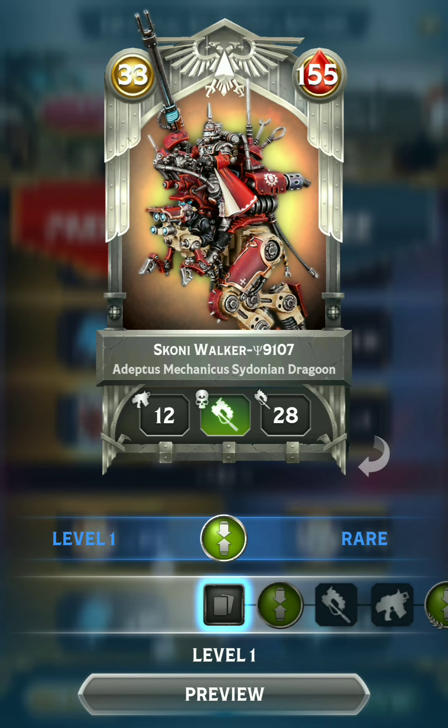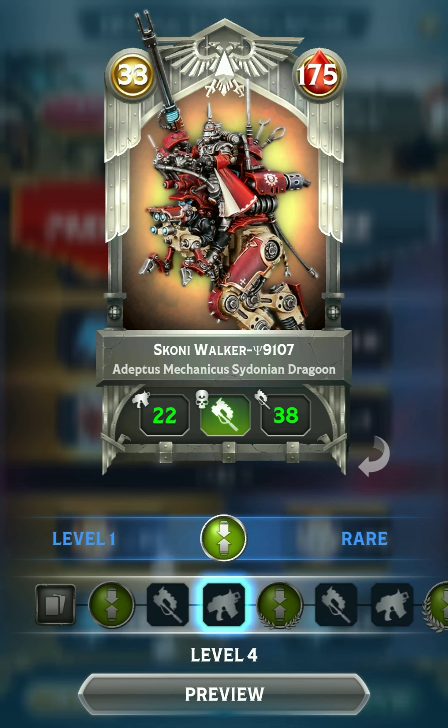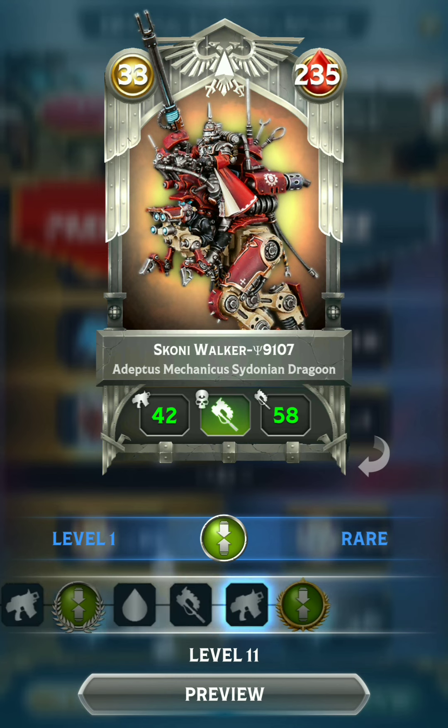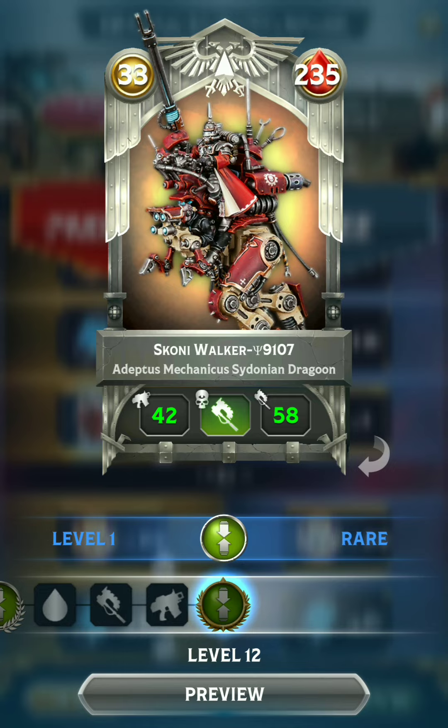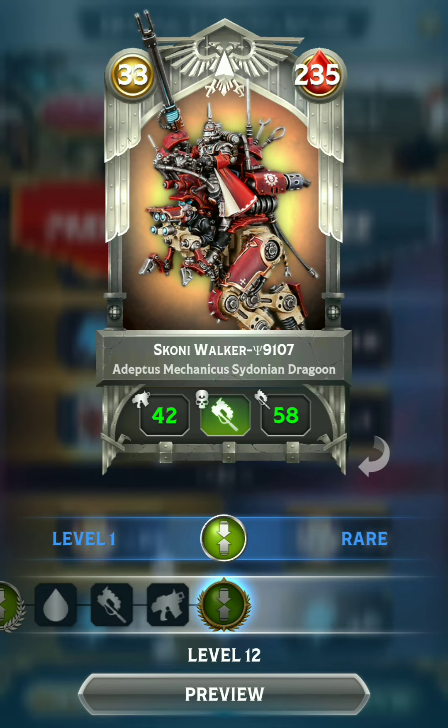The first of which is this rare card, the Cydonian Dragoon of the Adeptus Mechanicus. It's a melee scout with pretty tanky stats — it gets plus 10 stats per upgrade. That's what it looks like at max level, and 53 initiative, so pretty fast card there.